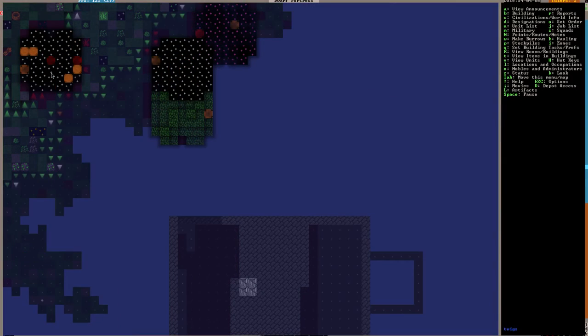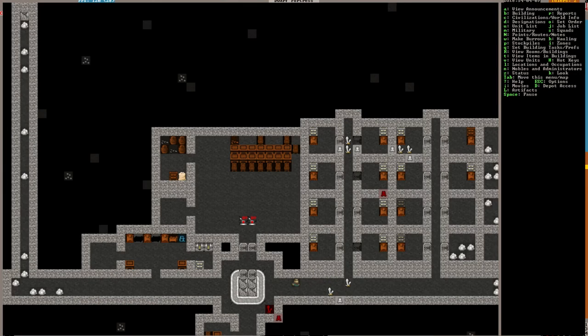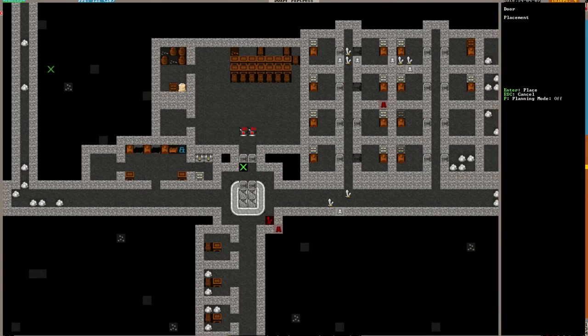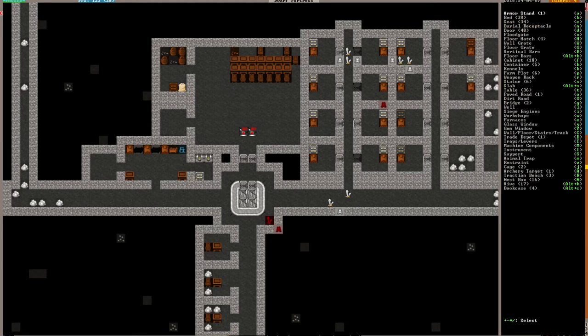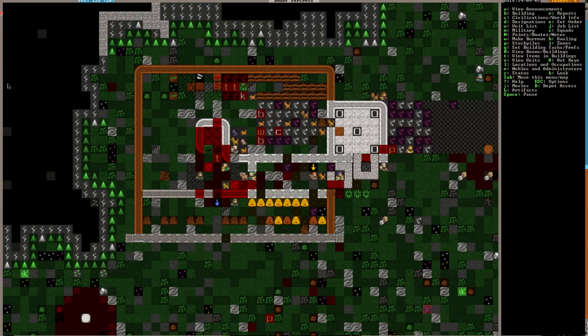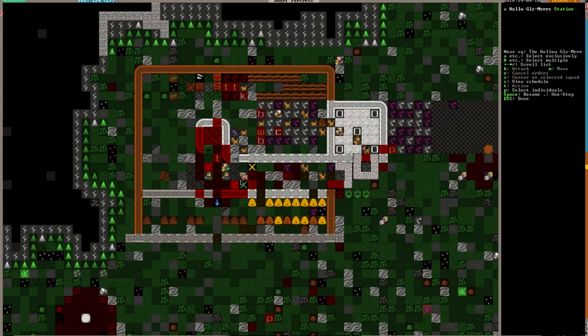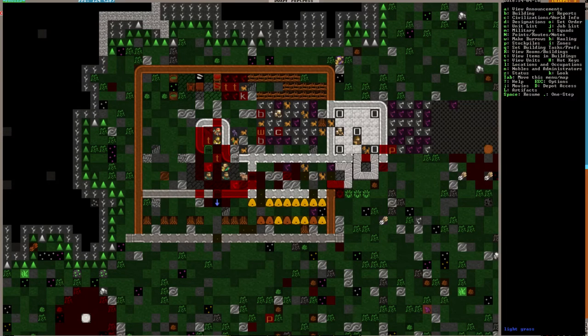Did I ever get my door done? No. So we should put a door in just in case something squirrely comes around. Something got stung by a bee. What are these people just standing in here for? Cancel that order — you're good, you can be free. Go drink, please go drink.